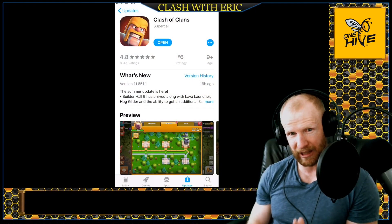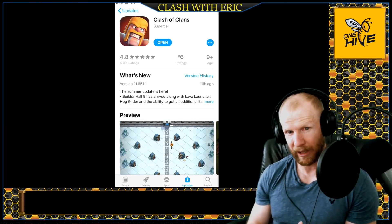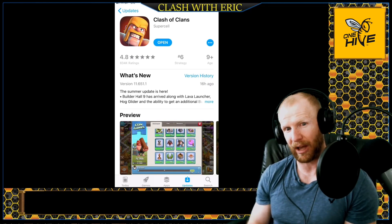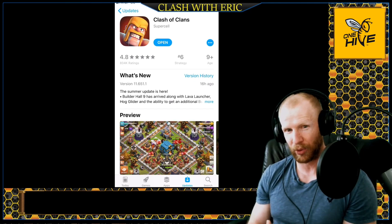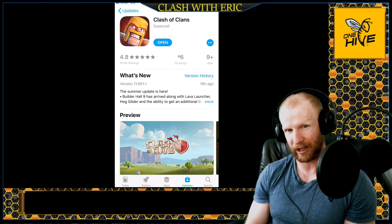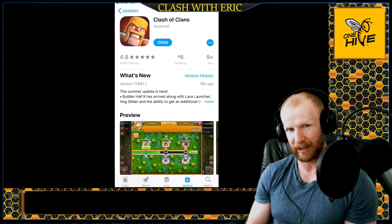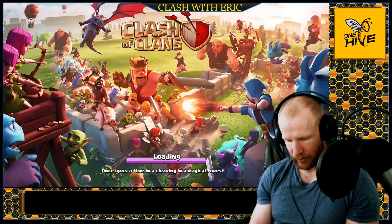What's going on guys, welcome back to Clash. Today the update is live and we're going to go explore and see what we can get for Builder Hall 9 and Town Hall 11 and 12 in the first hour of the update. Let's see how many books, hammers, and runes I've got piled up to get as much progress as possible right as this update goes live. Make sure you hit that like button, hit that subscribe button and let's get into this.